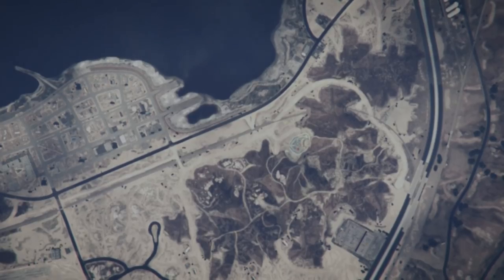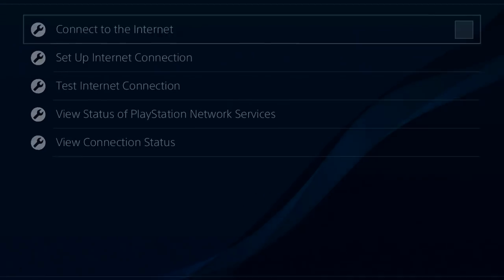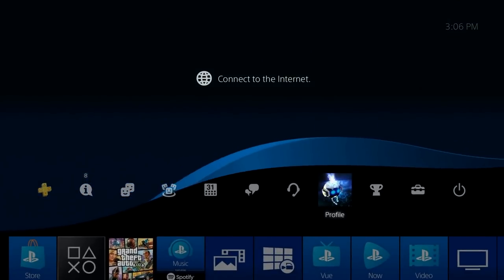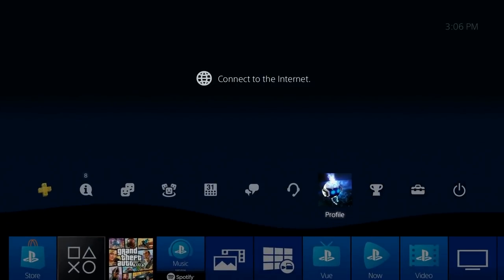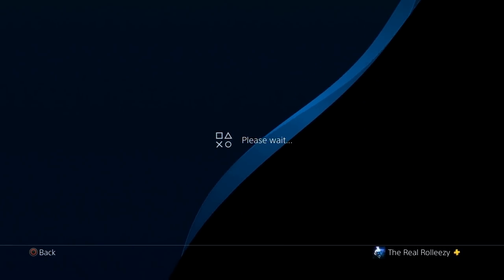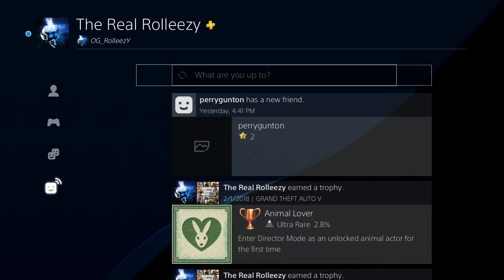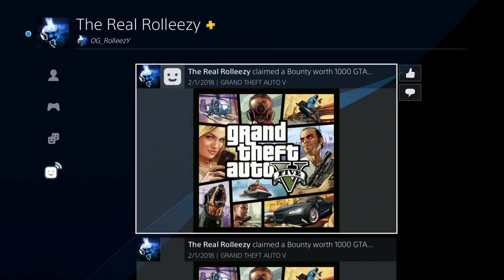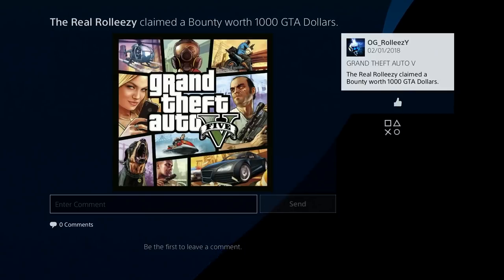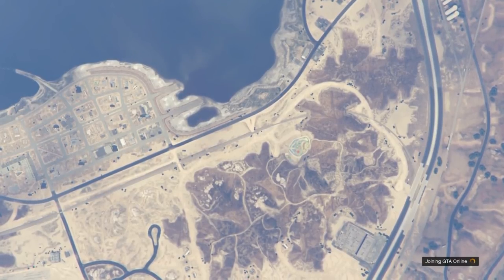Just sit here and wait for this — there it is, 'unable to connect.' Go ahead and accept that. You see at the bottom right 'quitting session' — wait for that to disappear, then double-tap the PS button, disconnect your internet once again, double-tap to come back. You get a black screen — quickly double-tap again and connect the internet. Then while you're still on the PlayStation menu, go ahead and go to your profile to activate a recent activity, or go to your friends' recent activities — either one will work. I like to go to my own recent activities; to me it's more reliable.